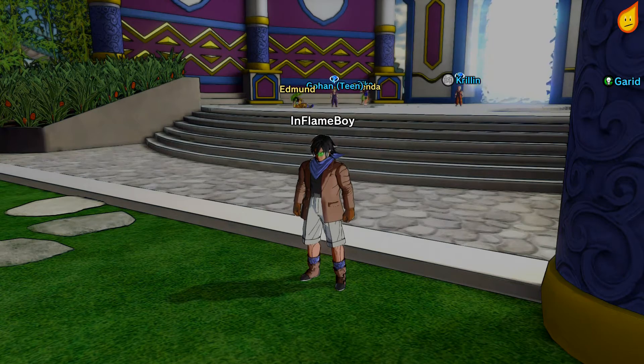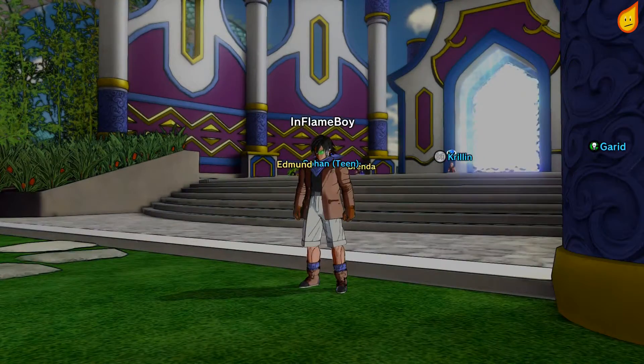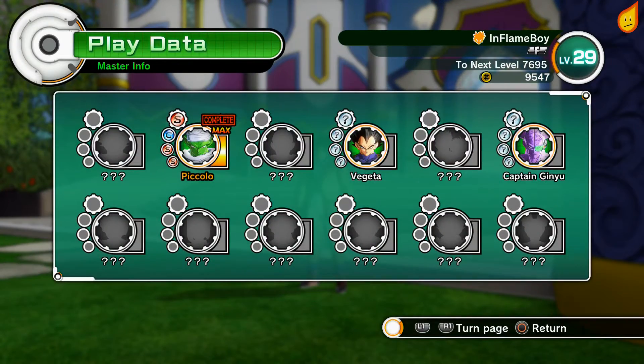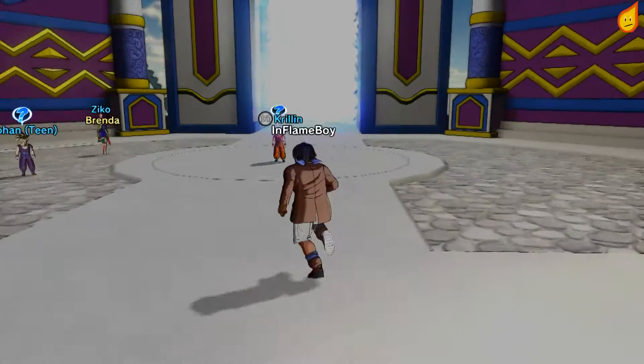How's it going guys, my name is Flamers and welcome to another trophy and achievement guide on Dragon Ball Xenoverse. Today we are doing Orin Temple training, which is with Krillin — he's just over here, so let's get it started.